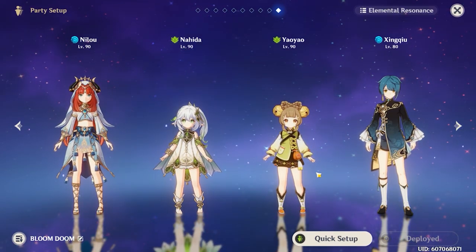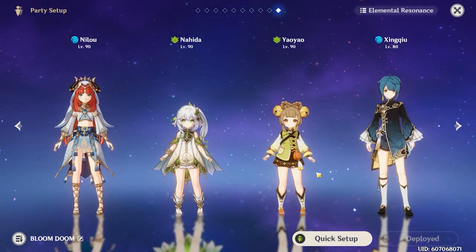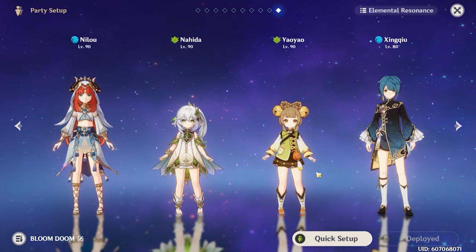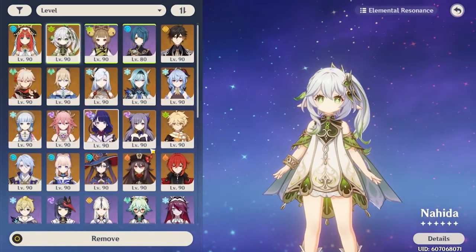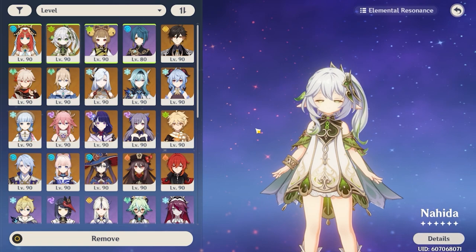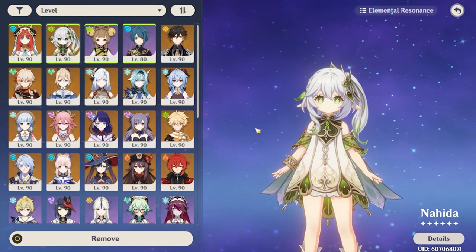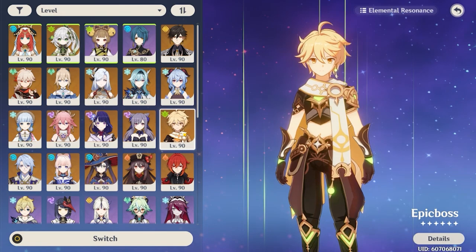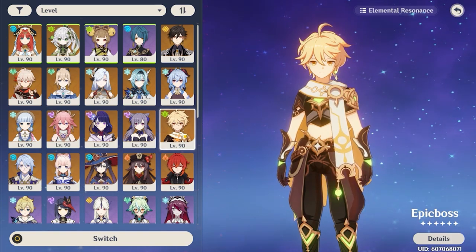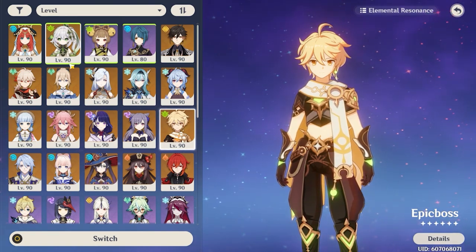For Nilou's team composition — this was her biggest controversy at release, as she lacked dendro support options and there weren't many hydro characters either. My number one recommendation for dendro support is Nahida, who will practically be on every dendro team. If Nahida is already on a stronger team, you'll need other options. My second option would be Dendro Traveler, who has great off-field dendro application and works well for waves of enemies, as long as opponents stay inside his elemental burst's dendro field.